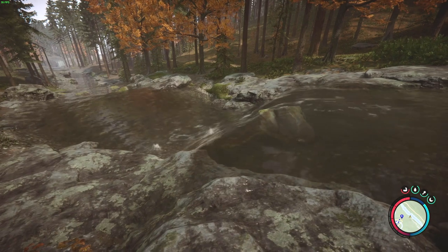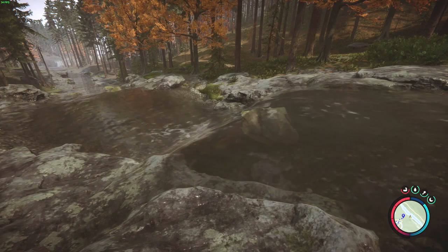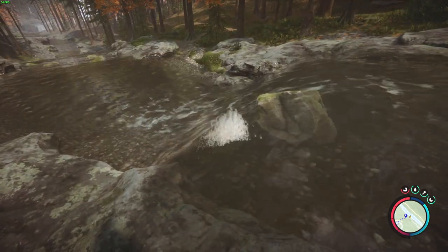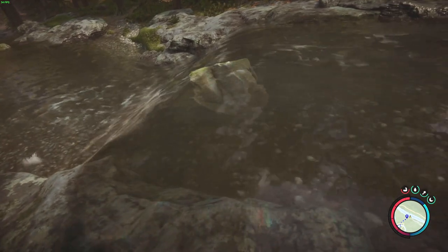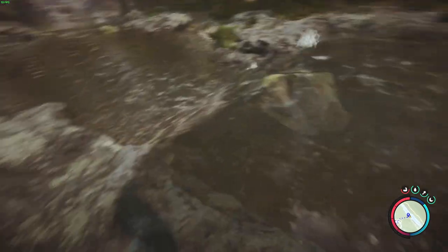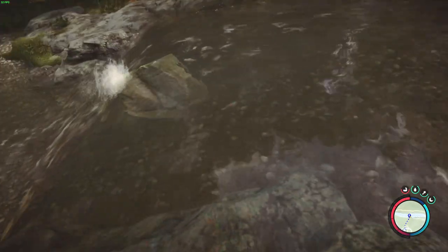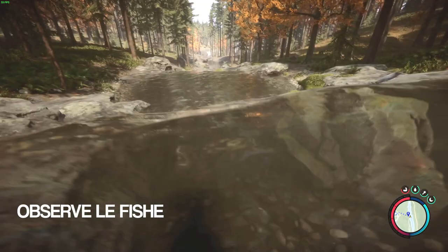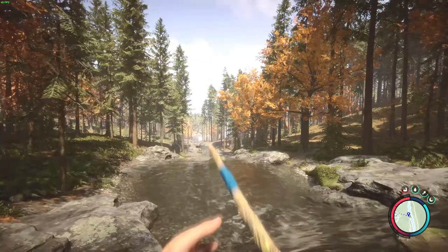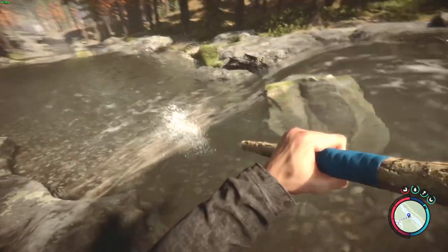Some gameplay systems about fish are currently extremely buggy or dysfunctional. For example, you might have seen these fish trying to jump upstream. However, you cannot catch these fish — they appear to be just an environmental effect. As you can see, they spawn over here and then they disappear. I tried every weapon I had in my inventory to catch them and it didn't work. There's no way to currently catch them like this.